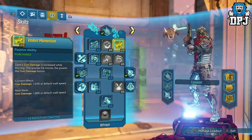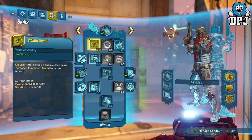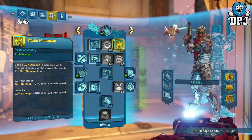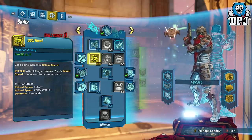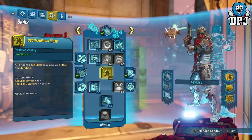Now let's move on to the actual build, starting with the Sentinel skill tree. We have 5 points into Violent Speed — a kill skill where after killing an enemy, Zane gains increased movement speed for a few seconds. With 5 points, the duration is 15 seconds. Then we have Violent Momentum — Zane's gun damage is increased while moving, and the quicker he moves, the greater the gun damage bonus. We have 5 stacked into Cool Hand — after killing an enemy, Zane's reload speed is increased for a few seconds. Then Death Follows Close: all of Zane's kill skills gain increased effect and duration — kill skill bonus plus 25%, kill skill duration plus 7 seconds.